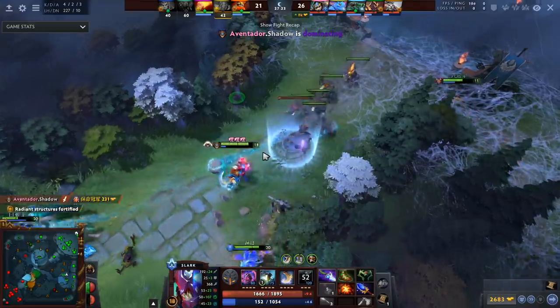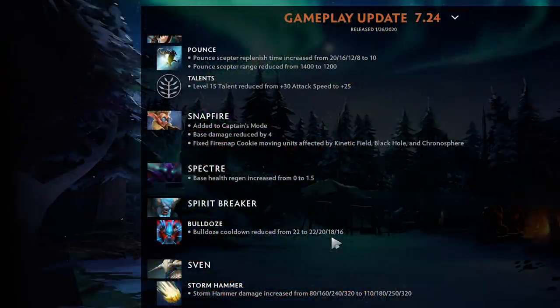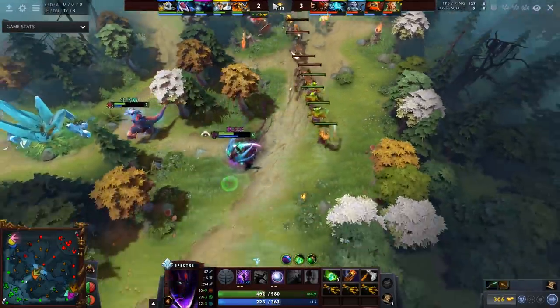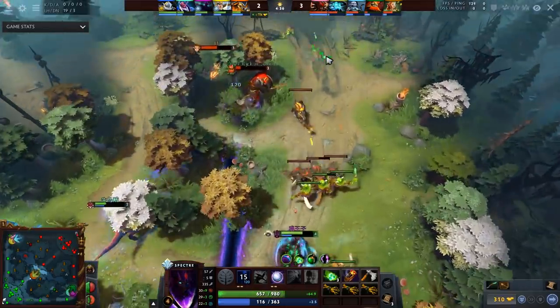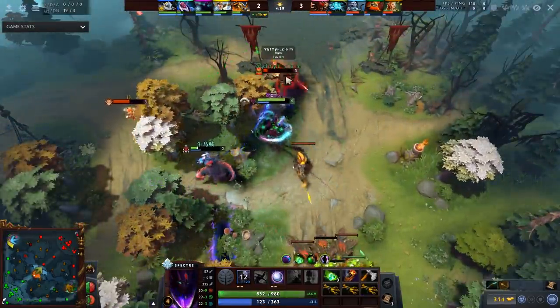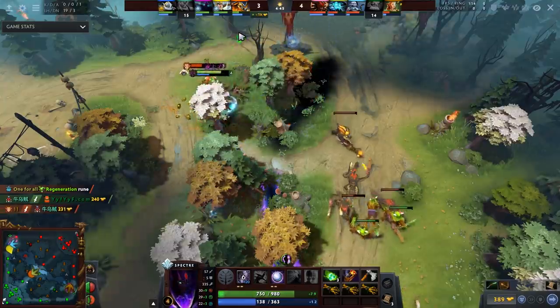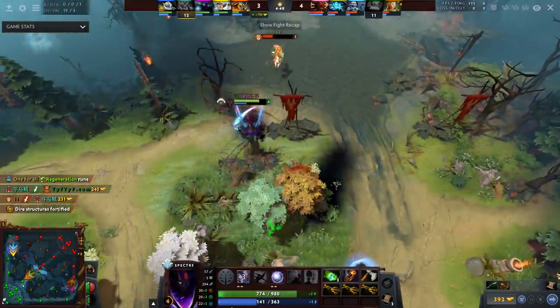Snapfire base damage reduced by four, and fixed Snapfire's Mortimer Kisses moving units affected by Kinetic Field, Black Hole, and Chrono — I actually made a Twitter video on this. Specter base health regen increased from 0 to 1.5 — a lot of health regen on a hero that relies on sustaining the laning stage. In 60 seconds you gain 90 more health, which in the early game could easily be the difference between living or dying, or getting a kill or not.